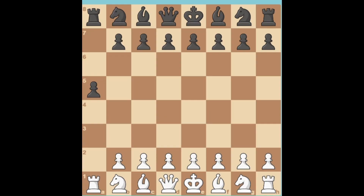A decoy involves luring an opponent's piece to a square where it becomes vulnerable or exposed to a tactical sequence. In this position, if I sacrifice my pawn, black can capture it but it will open the file for my rook and I can capture it.